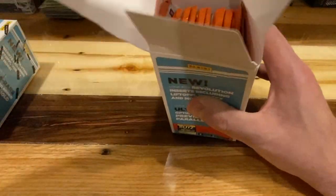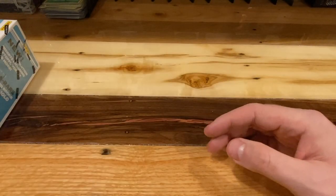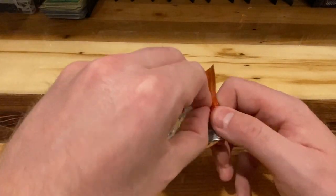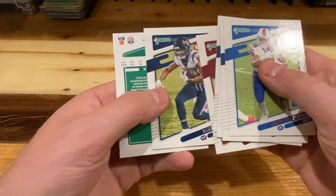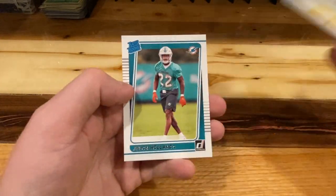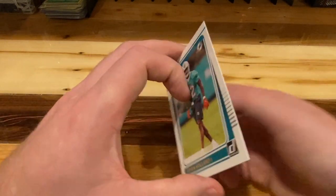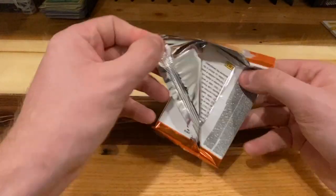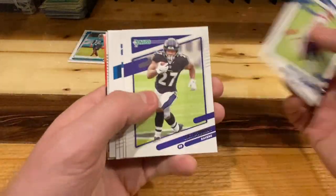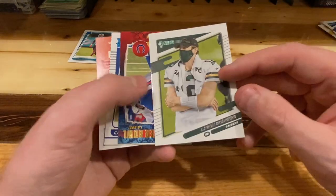Here's our base, which is boring and nobody cares about. We have a Terry Bradshaw and Javon Hollins rated rookie. I'm guessing we get one rated rookie per pack — hopefully. Base cards, Rogers upside down.